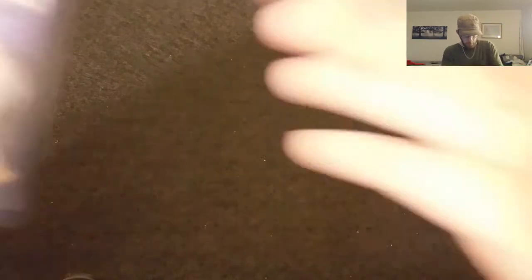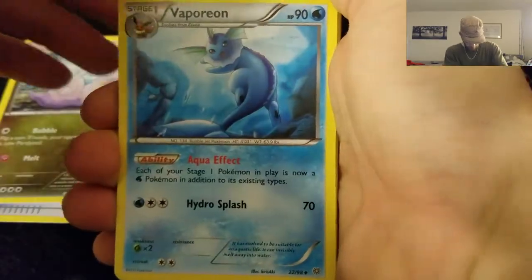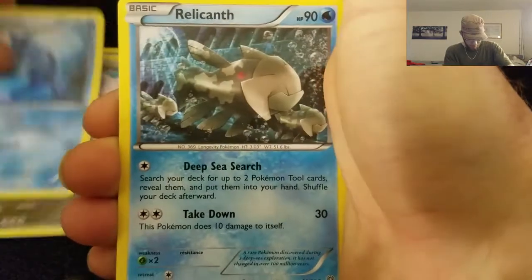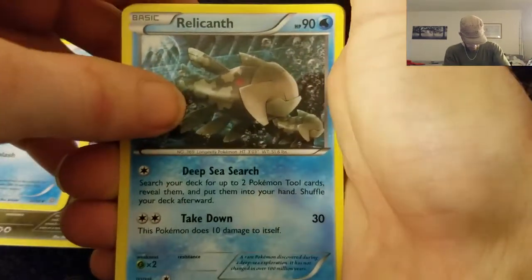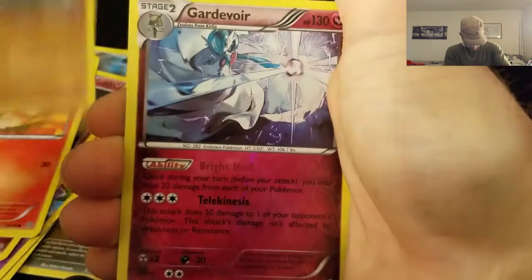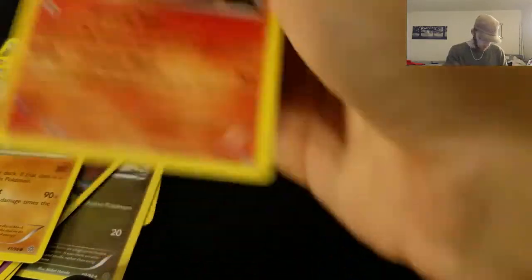Alright guys, two packs to go. Can I get one more good card please? Because from what I feel, this box has been terrible. They should give me my money back — this box has been unimpressive. Tyranitar Spirit Link, Sliggoo, another Vaporeon — how many Vaporeons are we gonna get? Team Vaporeon! Hashtag Team Vaporeon in the comments below. Relicanth, Valtoy, Raltz, Larvesta, Golurk, Gardevoir Reverse Hollow Rare, and a Non-Holo Rare.